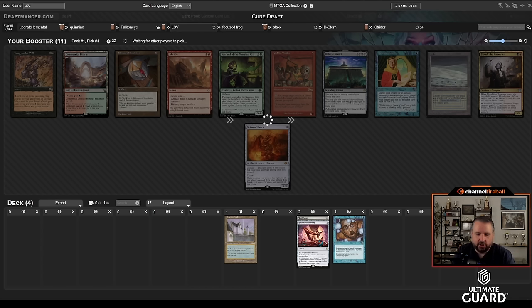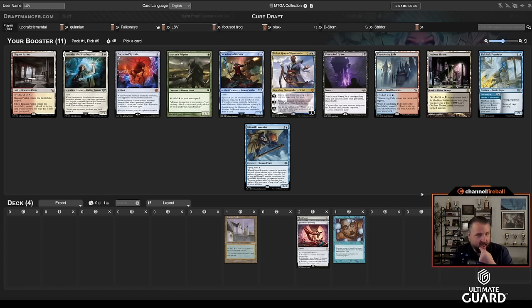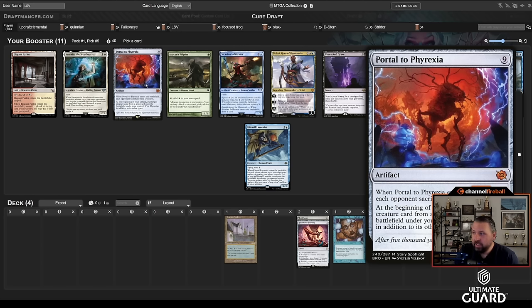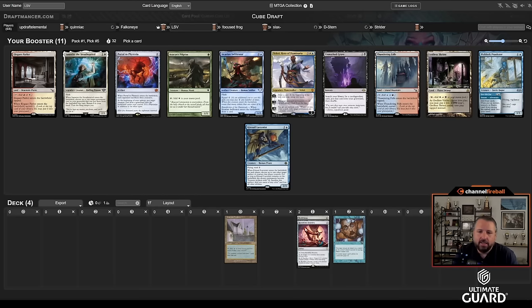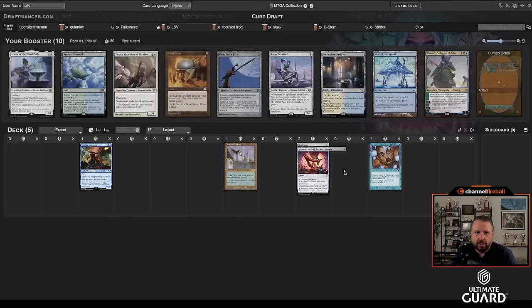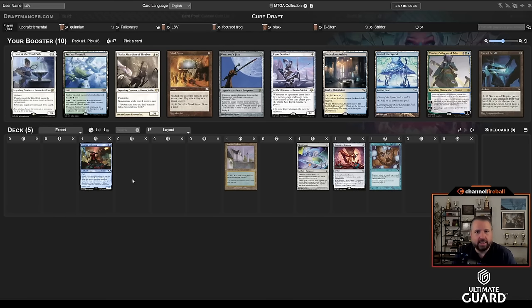I'm going to take Sicarian Infiltrator. My main problem with Portal is: if you don't get Tinker or Show and Tell, it's a little hard to manage. You can put it in some Academy decks and just cast it, but when you have nine mana you can win the game with a lot of methods. Sicarian Infiltrator has been pretty strong. There's a decent chance Picklock comes back if I even want that, but I could have tried to wheel the Infiltrator and take Portal — I'll be pretty happy either way.